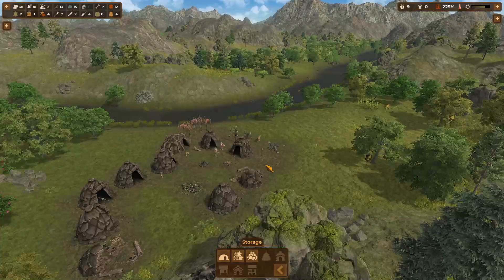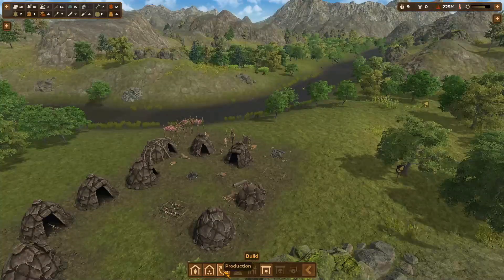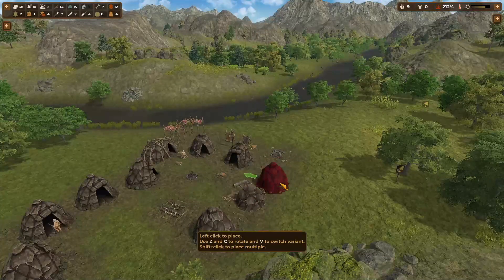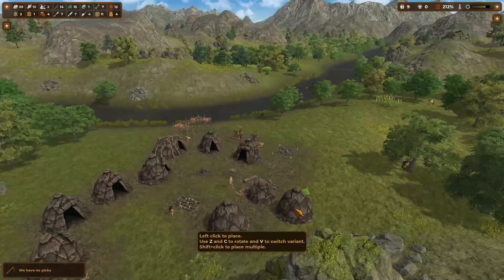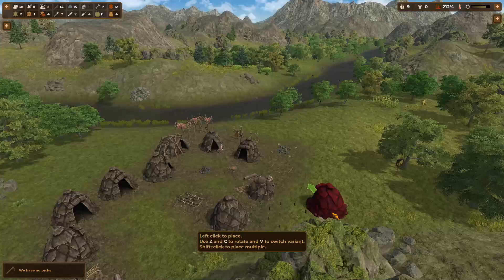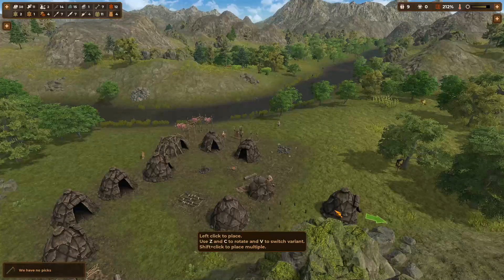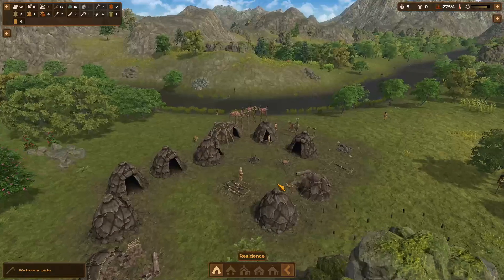Wood pile, wood pile, wood pile — yeah I don't think we need that. Let's expand our little area here and put one there — hopefully that'll increase the amount of people we have in our village. Since we have no picks, I'm going to have our people work towards getting that.